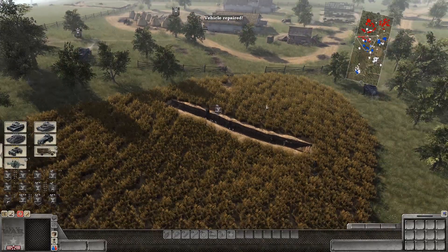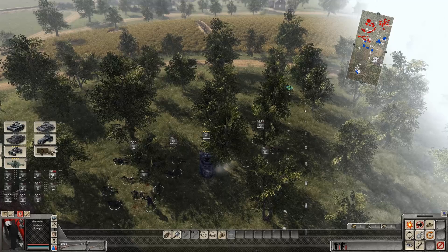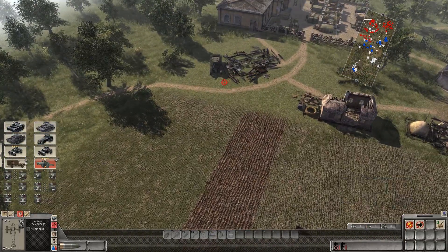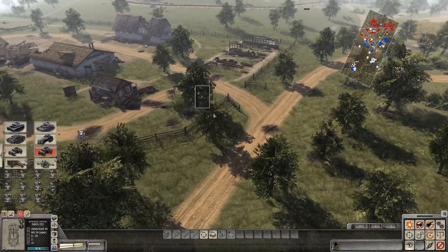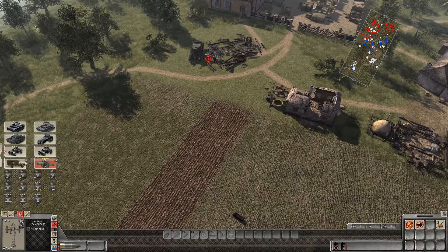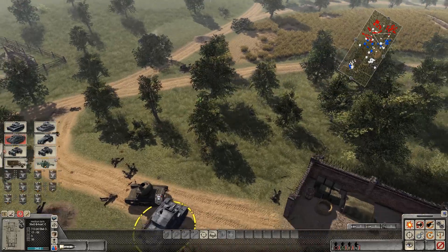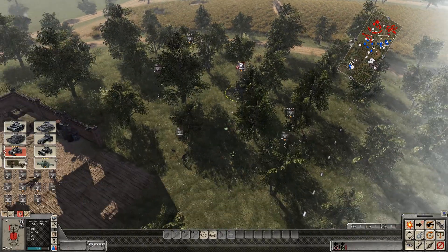Everything's going well. Infantry's arriving, tire's repaired. We're going to move up to the road now and take that position. Slowly but surely moving up. We're actually taking fire from this position — unfortunate. Making sure we're aimed right at that gun. A little bit of concentration here as we're trying to keep everyone safe during our offensive. The Sturmgeschütz has eliminated everything on that side. We only have a few heat rounds left, so the Sturmgeschütz is pretty much out of the game. We're making some damage, then pulling back.